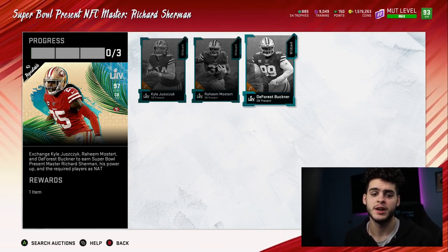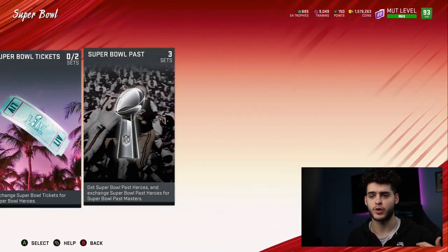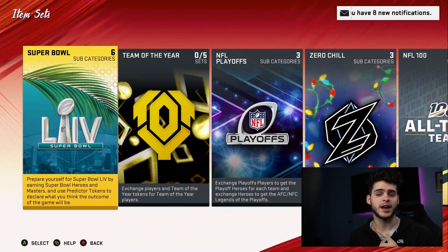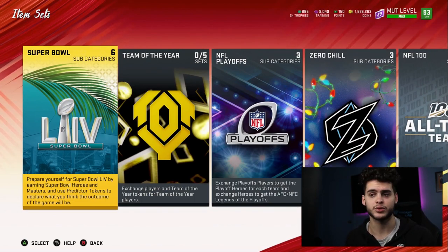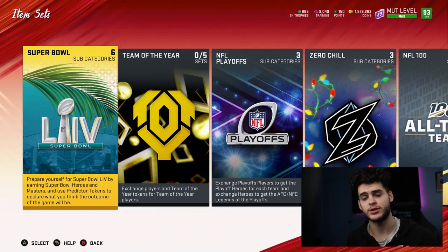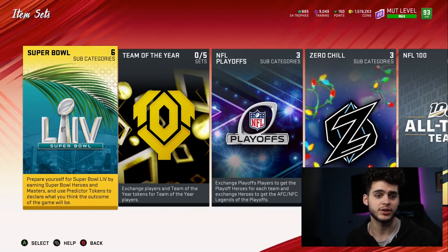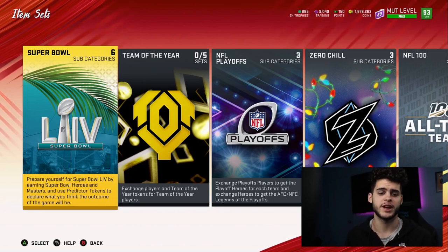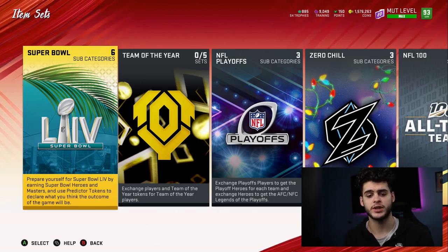There's also a final method where you keep Sherman, Kyle, and Mostert but sell Buckner — converting him to training gets you about 130–140k back, so you're only spending about 160k and getting two 96s and a 97 Sherman. That wraps up all the methods. I also have a similar video for Tyreek Hill on my channel. Make sure to enter the giveaway — subscribe, like, and comment below. Thanks for watching, see you in the next video!